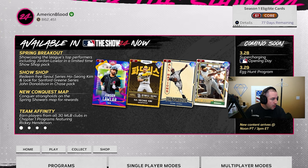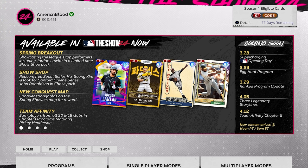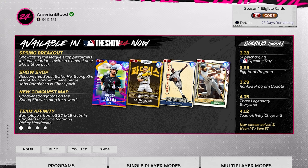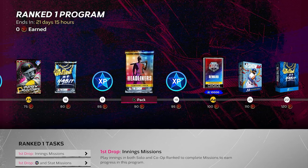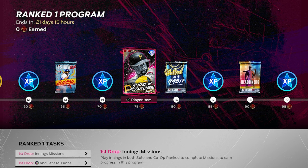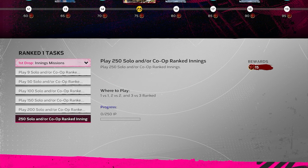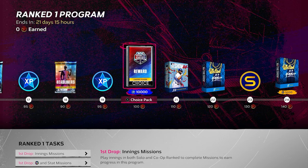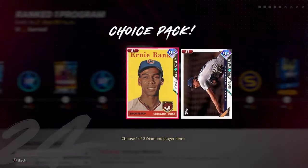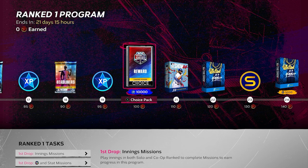Coming up on the 29th we have an egg hunt program and a ranked program update. If you go to the ranked program, at 100 stars you get a World Series reward, and at 75 stars you get Andrew McCutcheon. There's a first drop and a second drop launching on the 29th. If you do all the missions and stat missions you'll have 75 stars, but 75 stars does not get you to the World Series pack - that requires actually hitting World Series rank. On the 29th, drop two comes out and everyone will be able to get those cards by reaching 100 stars.